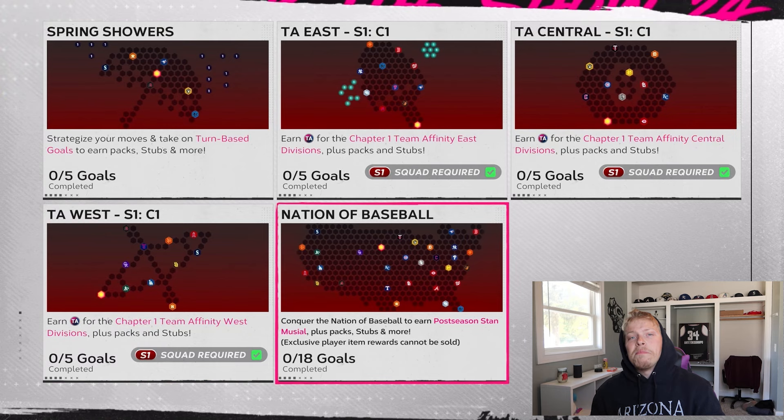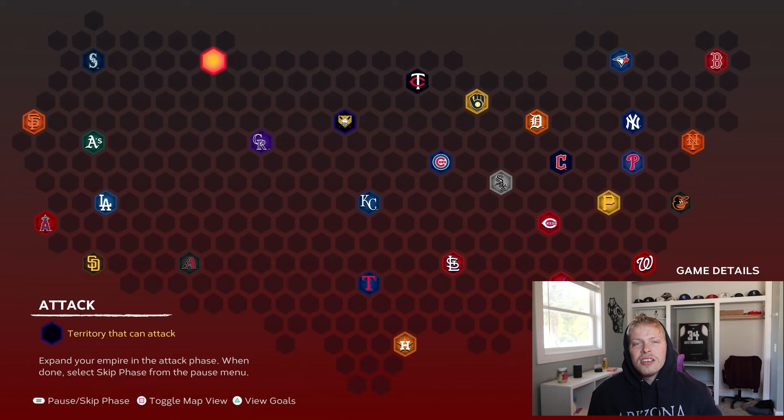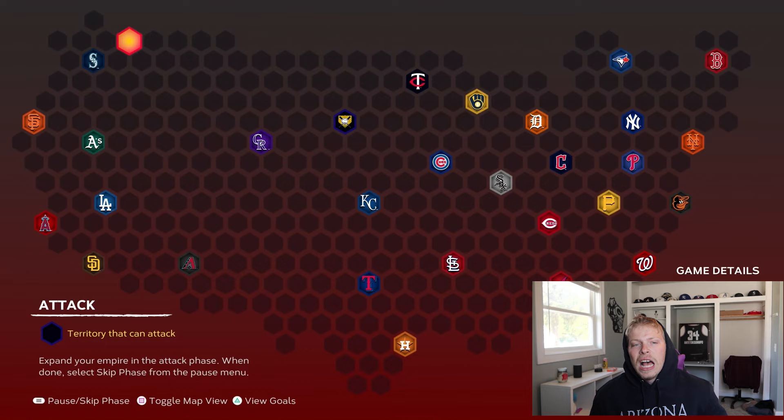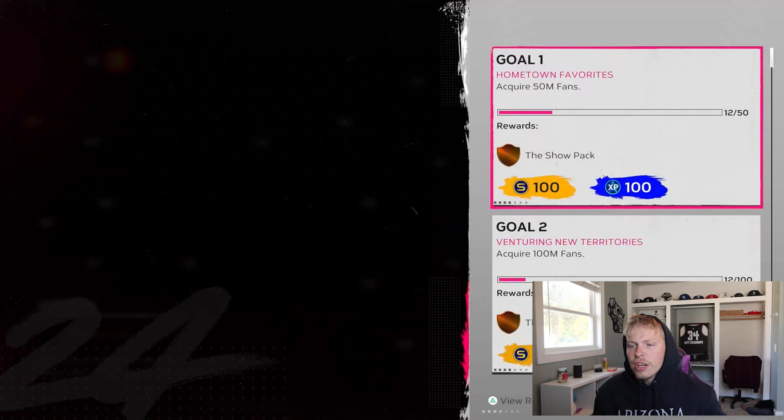Now we've got the big Nation of Baseball, which is you having to beat every single team in the MLB — all 30 teams. The best way to complete this, in my opinion, is to just take over all the little spaces that aren't taken over. Just take over as much as you can, don't play a single game, surround these teams, lock them in. Once you have the entire map filled besides the strongholds, just go to the stronghold you want. I'll put the difficulty up to 99 whenever I can, play it on rookie or veteran difficulty, and knock them out right away. That's the way I've done it for years.